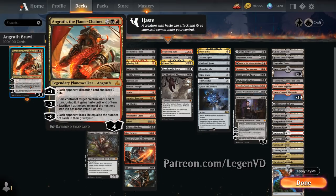A 5-mana planeswalker starts out at 4 loyalty and can plus 1 to make each opponent discard a card and lose 2 life. The minus 3 can gain control of target creature until end of turn, untap it and give it haste, and we can sacrifice it at the beginning of the next end step if it has mana value 3 or less. The minus 8 makes each opponent lose life equal to the number of cards in their graveyard, so it can deal a ton of damage to close out the game.